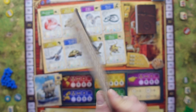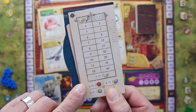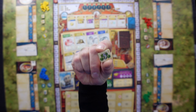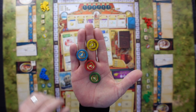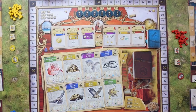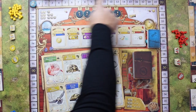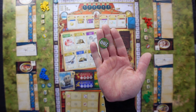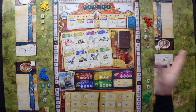Players also need to take a reference board — these are double-sided as well. One side is used during gameplay and the other during the scoring phase. Then players need to take their colored research cubes, the token with five cubes in their player color, and a score token in their player color. These score tokens are placed on number zero on the score track. Players also take one more score token in case they reach higher numbers than the hundreds.